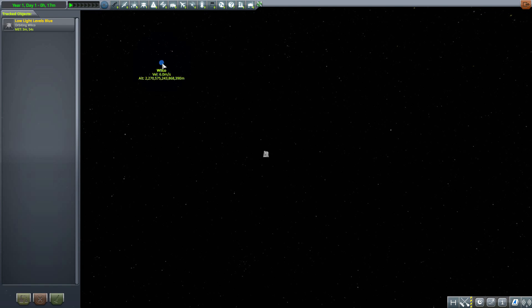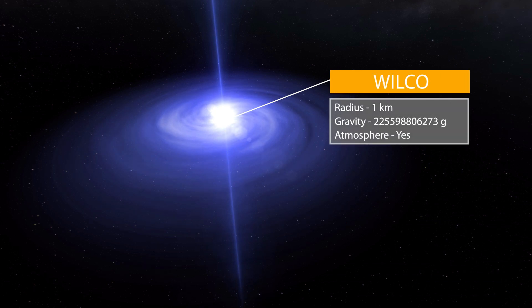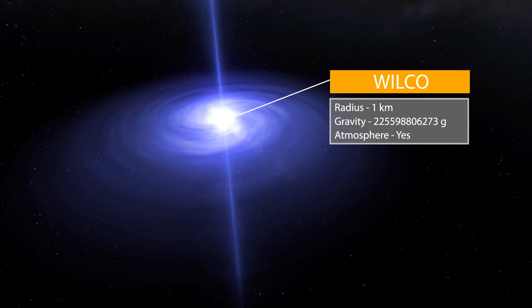It is a long way away from our main system. If we head on over to Wilco, we also have our other star Rubo orbiting around it. Wilco is most certainly the primary body of this entire mod — it is a neutron star, extraordinarily dense, with a radius of only one kilometer but a gravity of 225 billion, 598 million, 806,273 g's. That is a whole lot of g's.